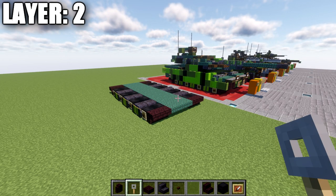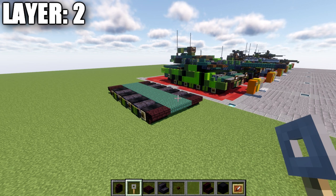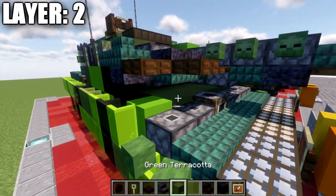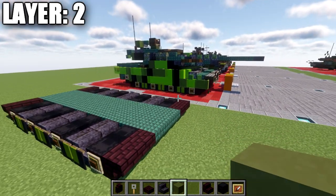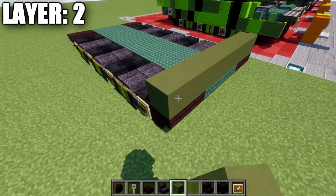Moving into layer two — one thing to cover: we will not be doing the camouflage in the actual tutorial portion. We'll talk about it at the end of the video as a separate section, since it's easier to build in one solid color first. So we're going to build totally in a green color scheme — the normal darker green on the tank. We start by taking our green terracotta and placing down a row of seven going all the way across the front section. Place down two narrow brick walls on both ends, then a row of three green stained glass panes across the middle.